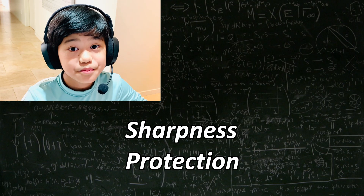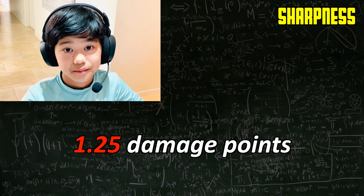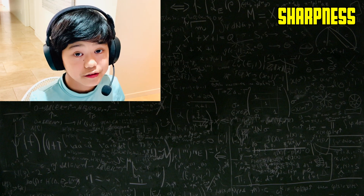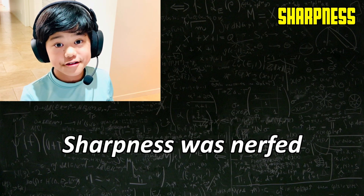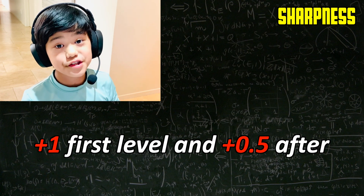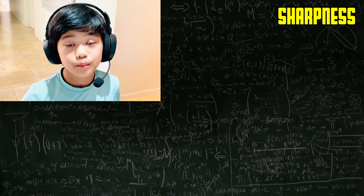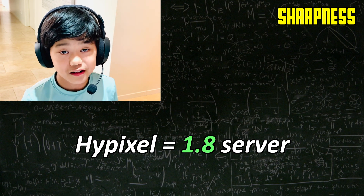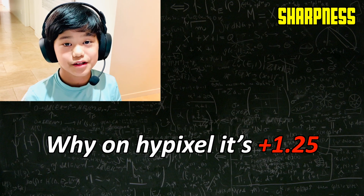Now let's talk about the sharpness and protection enchantments. Sharpness adds 1.25 damage to your weapon. In the 1.9 update, sharpness was greatly nerfed to 1 for the first level and 0.5 after that, which is what the official Minecraft Wiki says. However, Hypixel is a 1.8 server, so sharpness is actually 1.25 damage instead.